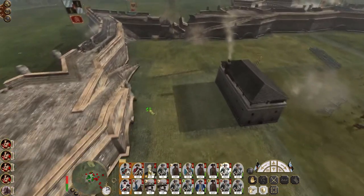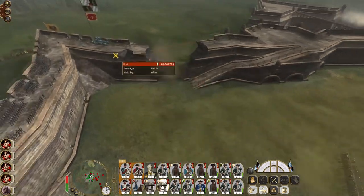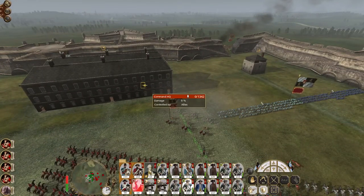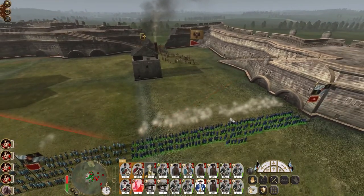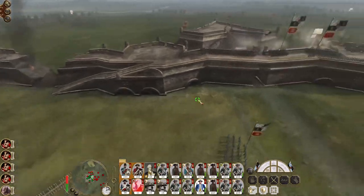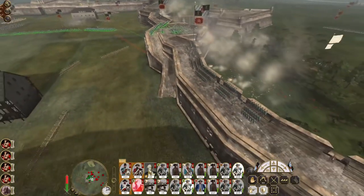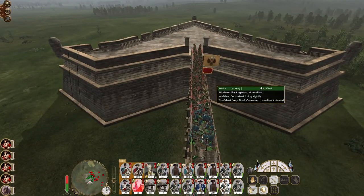Hammer the breach with canister shot. There goes my cavalry. New men form square. Excellent — this unit can come down here and help cover the new breach. This flank is fairly secure. New men might take a bit of a leathering from the grenadiers.